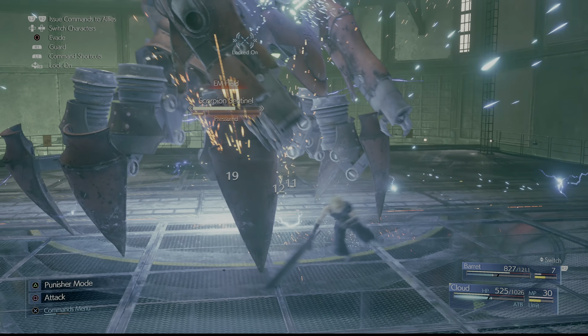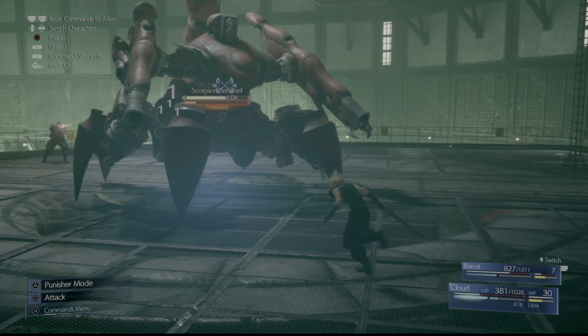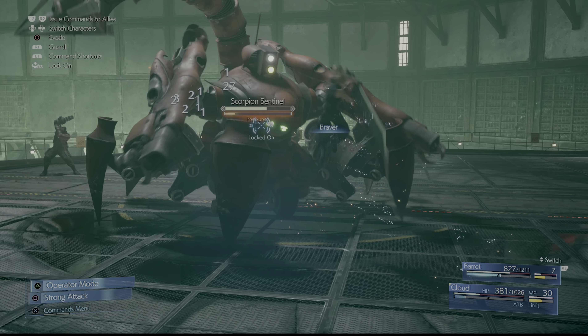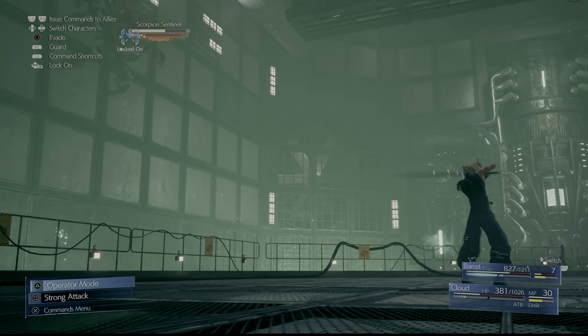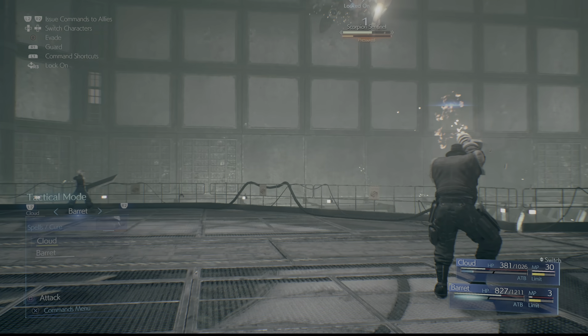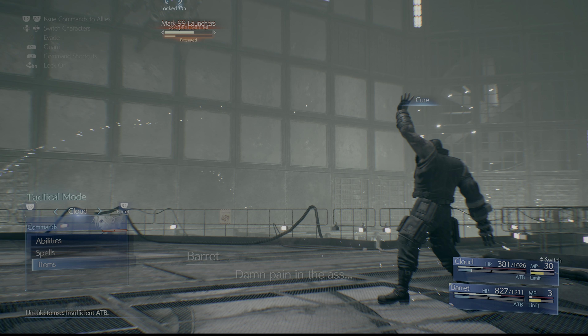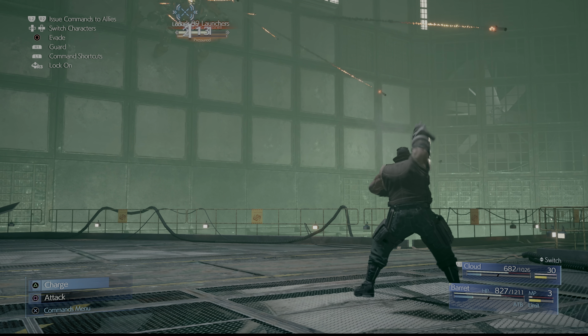When the boss gets to around 70% health, it'll jump onto the wall again, and then just switch over to Barret, deal some more damage, rev up your Overcharge, and try to get it off. You can cast Thunder while it's here, but I noticed it didn't take as much damage as before, so you may want to take this opportunity to cure using Barret or use some potions.